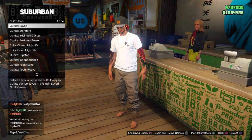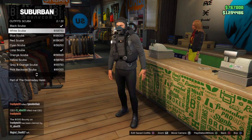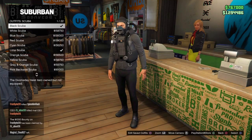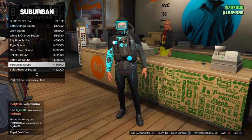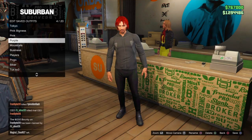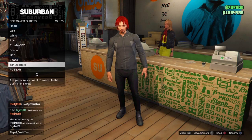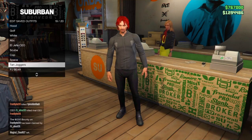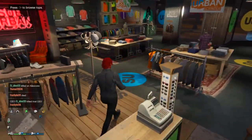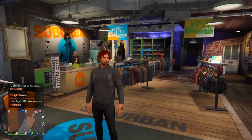For this next glitch I'm going to show you how to get invisible arms. The first step is to go into the clothing store and go to scuba suits. Put on any scuba suit — I'm going to use a black one, but any scuba suit works. Go ahead and save the scuba suit to whichever outfit slot you want. I already have a scuba outfit saved so I'm going to use that, and once you save it I'll show you what to do next.